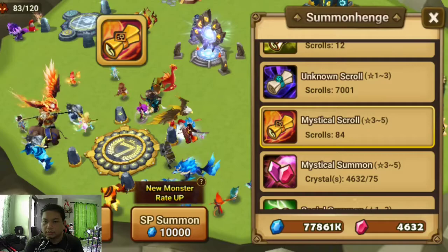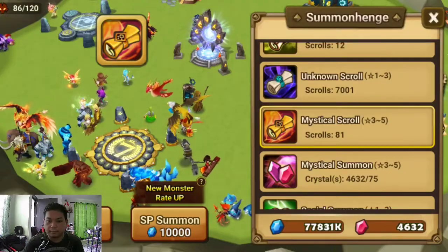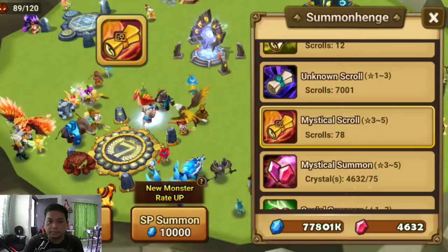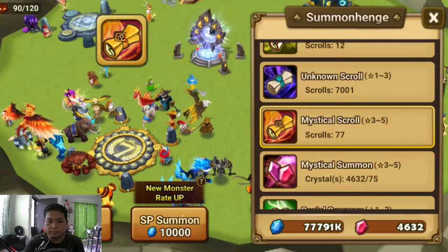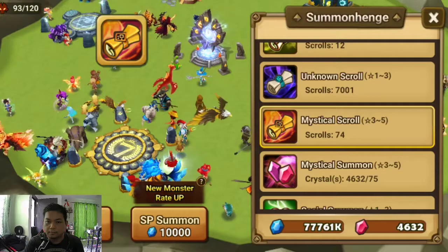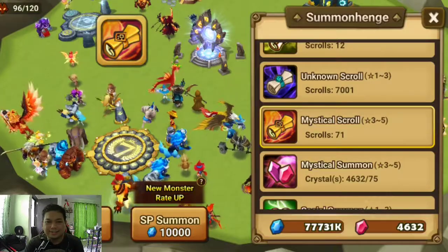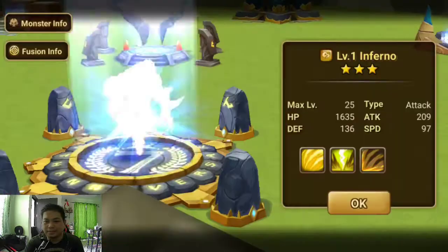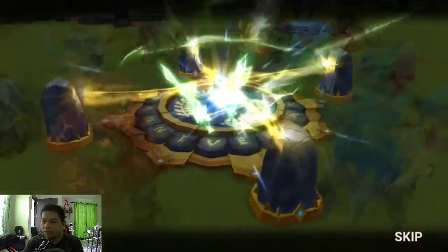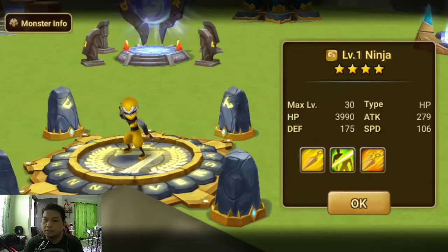Living armor. Imp champion. Magical archer. Come on lightning! There we go — we have ninja Orochi, wind ninja.